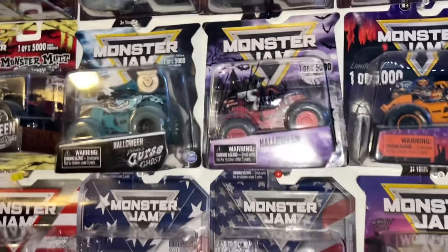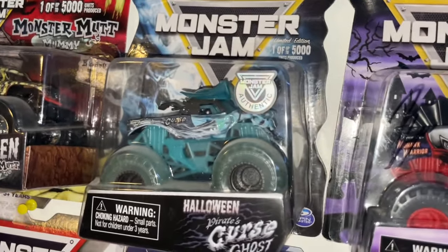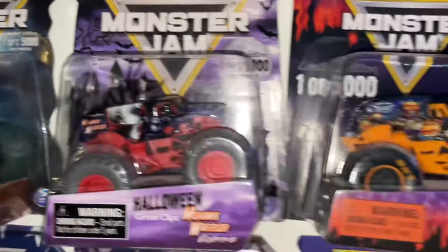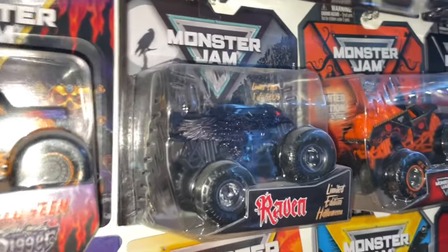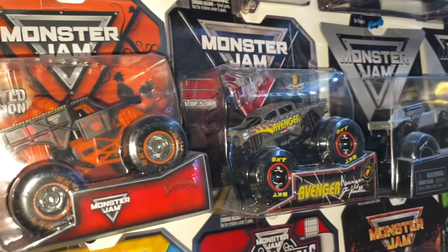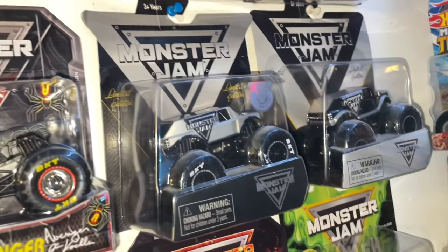Every other truck on this wall is all sealed. We have the Halloween trucks first: the first one we got in 2019 was the Pirate's Cursed Ghost, then we have the Mohawk Warrior Vampire which is autographed, Son of a Digger Halloween edition, Raven — which I really like — and then the Earth Shaker that came out last year. Then there's the Avenger, which isn't a Halloween truck since we just got it in February, but it fits the Halloween theme. So we've got the five plus the Avenger.